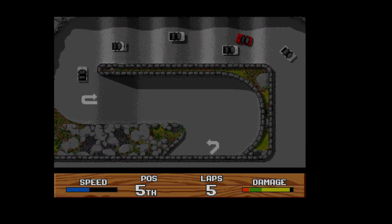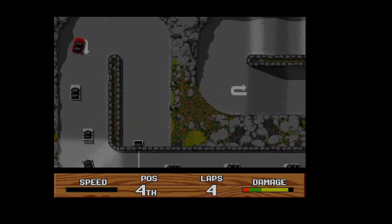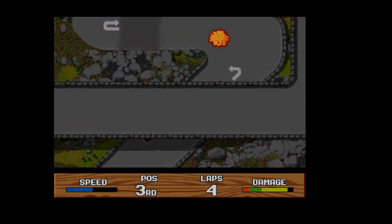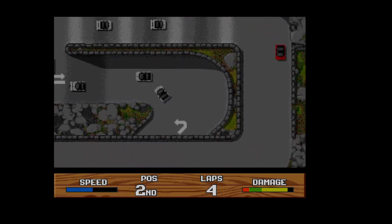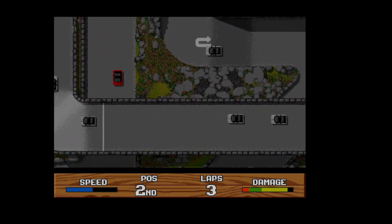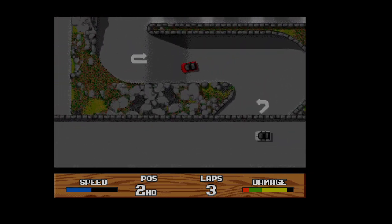You can see at the bottom of the screen there's information: overall speed, current position — fourth — so I have to do better than that or I won't have money for goodies at the shop. You can see how many laps are left and how much damage I've taken. If that bar goes down to nothing, you're toast. I have got through hard before, but it's really tough.